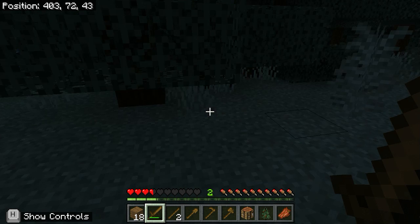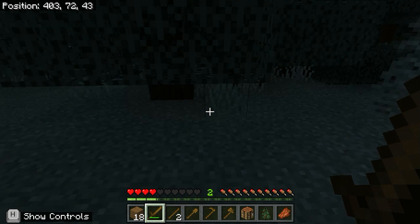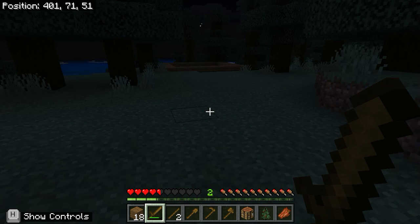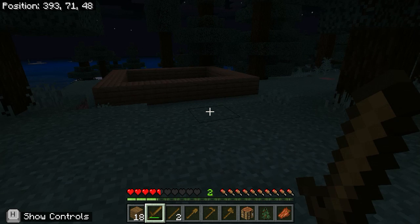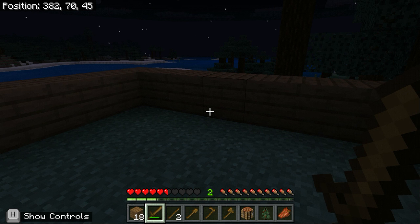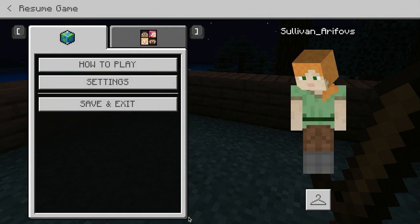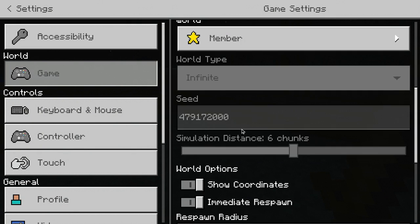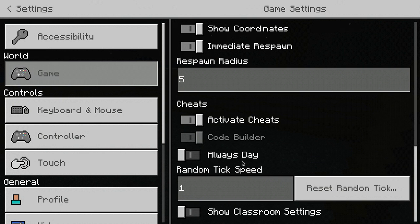I actually know why the baby zombie sounds like that. They basically take the sound of a zombie and pitch it up to make it sound like that — it's pretty simple. I really want to change some settings. What happens if I change it to two? Let's change it back to one just in case — it's too important.